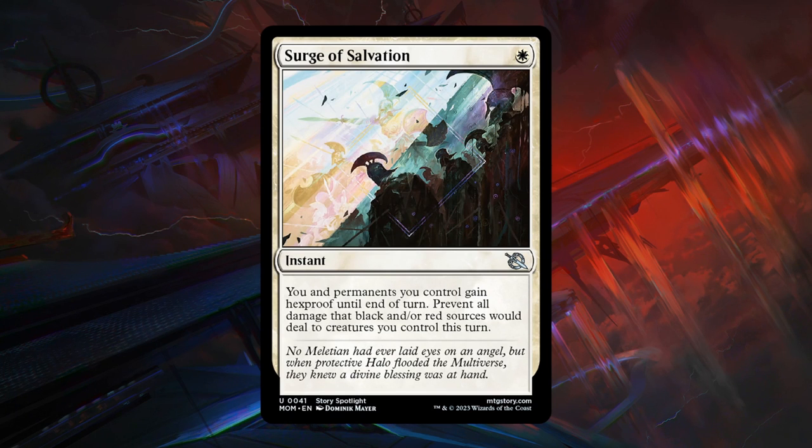Next is Surge of Salvation — a 1-mana uncommon instant. You and permanents you control gain hexproof until end of turn, and prevent all damage that black and/or red sources would deal to creatures you control this turn. There's a whole cycle of these color hosers in every color at uncommon. These are typically not that exciting to main deck in limited because they're pretty targeted — if you're not up against black or red, Surge of Salvation is not that exciting. It's a conditional protection spell, clunky to keep up. Overall I would not recommend playing this unless you know your opponent is black and/or red — more of a niche sideboard card. D grade.